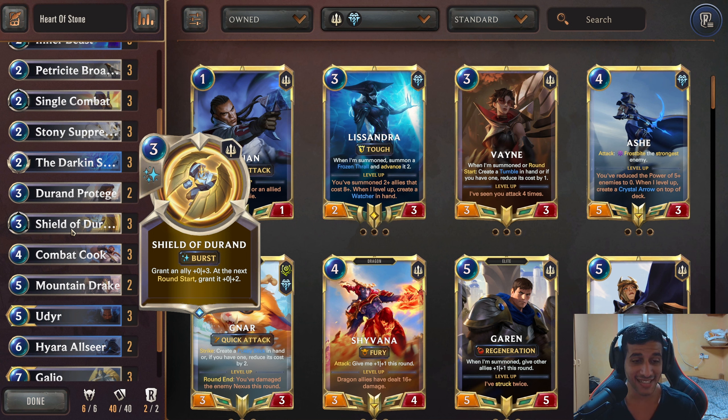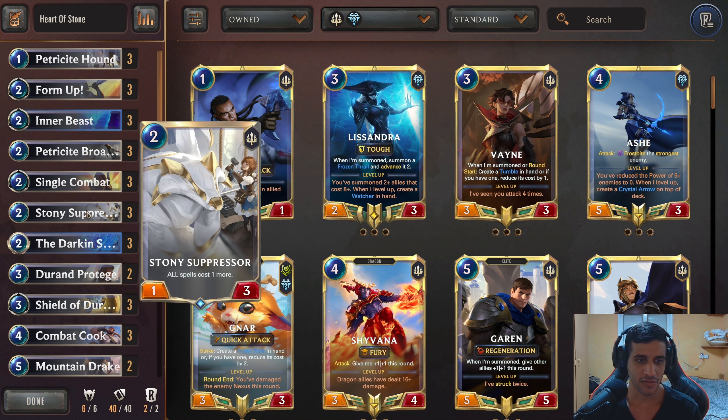We have 3 copies of Form Up, 3 copies of Inner Beast, and 3 copies of Shield of Durand. Really powerful combat trick, especially with a formidable base deck — this card just shines. It's insane. For 3 mana at burst speed, you grant an ally plus 3 health, and if that ally survives to the next round, it grants him plus 2 as well. That's 5 HP at burst speed for 3 mana — that's insane. And in a formidable deck, this card doubles in power because the health is being converted into attack value.